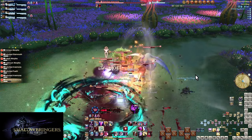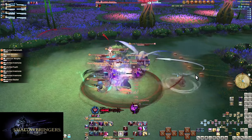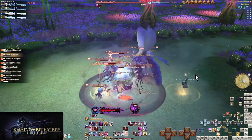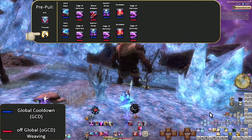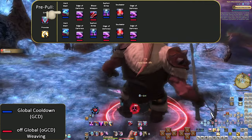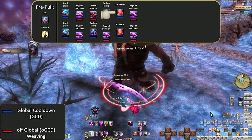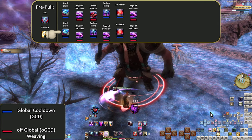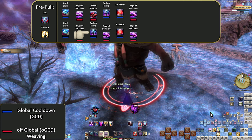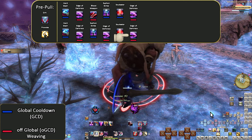But invulns aside, we have openers to talk about. There is still very little to do overall, but it's at least something to get us started, practicing MP economy for later levels. Pre-Pull: Grit, Provoke, Hard Slash, Edge of Darkness, Blood Weapon, Siphon Strike, Soul Eater, Edge of Darkness, Hard Slash, Edge of Darkness, Siphon Strike, Edge of Darkness, Soul Eater, Edge of Darkness.